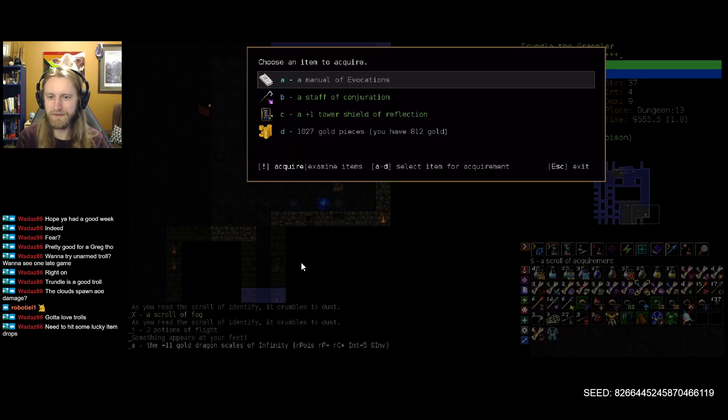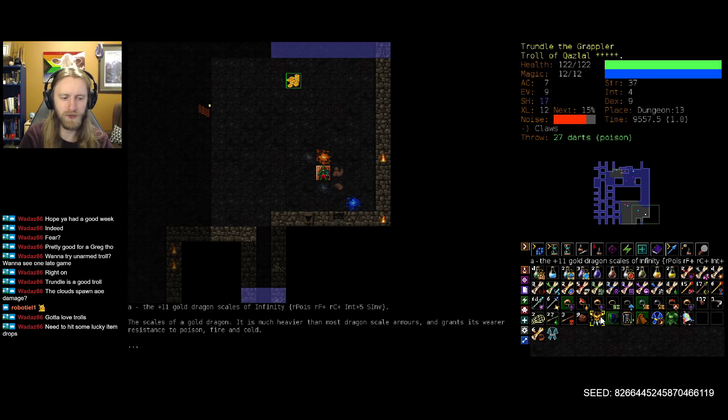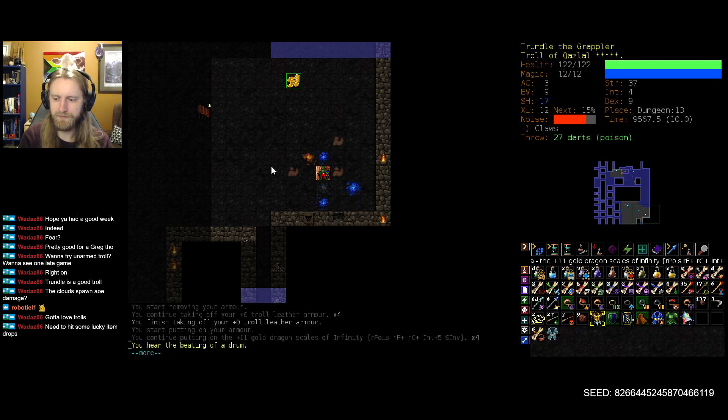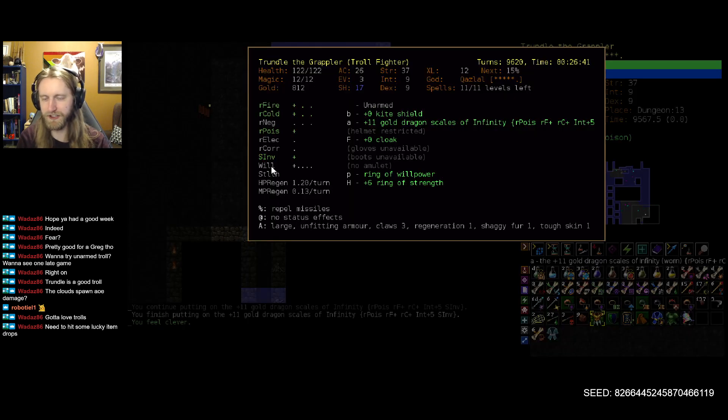What else have you got for me? Tower Shield of Reflection, manual of evocations. Tower Shield of Reflection is incredible, something we would want for late game. Do I care enough now? The evocation manual would be pretty huge too — I think I will grab it. That's something to look forward to. Swap into these. AC is now looking good, resistances are looking good. Holy moly.